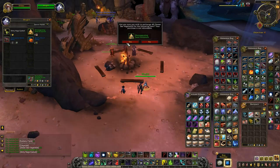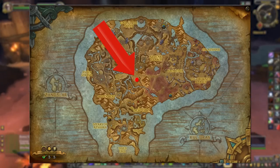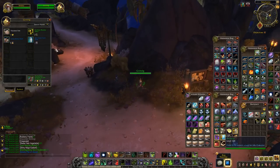So to unlock him, first you need to find him in Nazjatar at the coordinates 48, 45 — correct me down in the comments if I'm wrong on that — but then you escort him back to your faction's base.